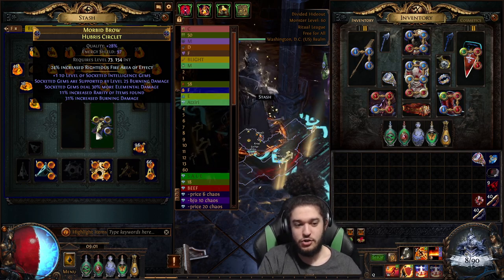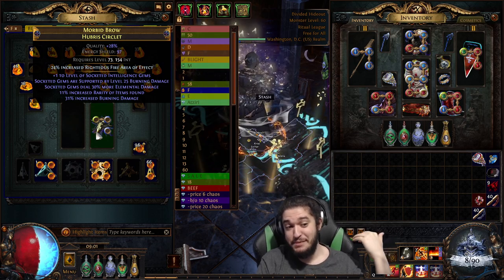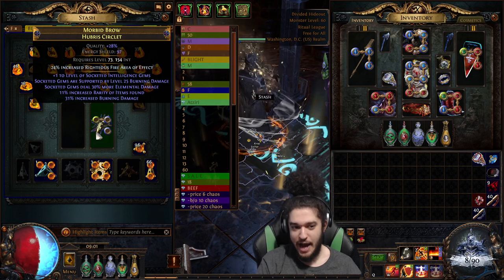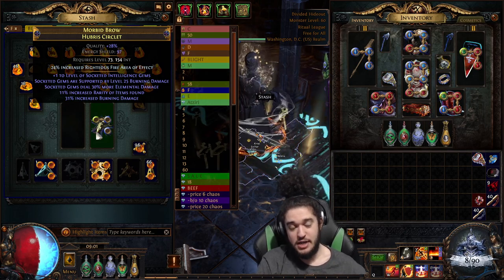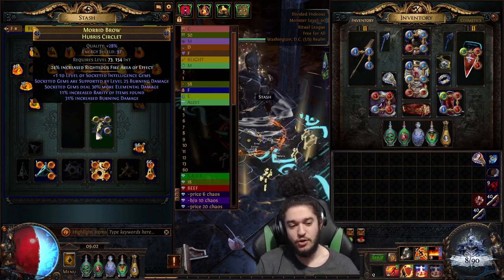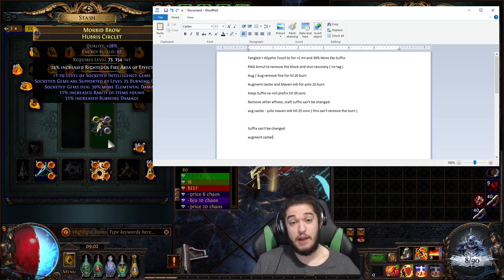So hopefully that should conclude the tutorial for rolling the best-in-slot helmet for you guys. Again, this is deep, deep min-max — it's not really something you need to do right now. It's solely for people who have a ton of currency and want to keep investing into the same build. Hope you guys liked this short little tutorial and hope it helped you out. Please leave me some feedback in the comments below — this is brand new for me, I've never played Softcore Trade League, and I'm having a blast with the crafting methods.